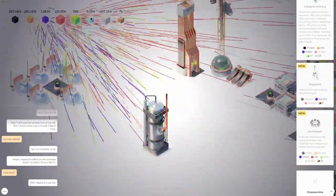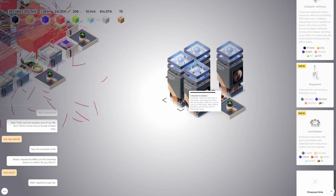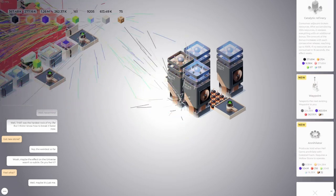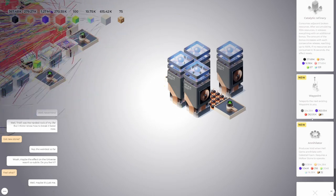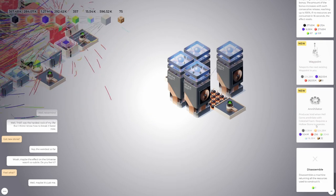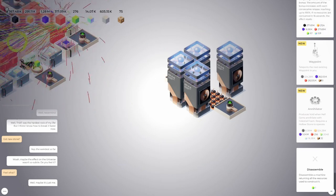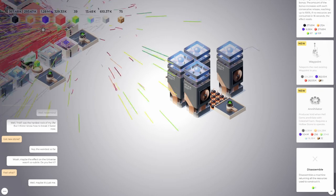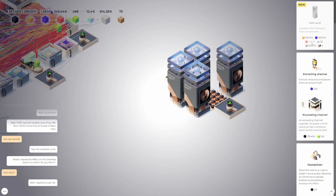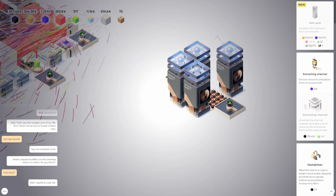Are we losing our chromolets? We should get bursts from these irradiators. Waypoints — teleports the next existing waypoint to you. I still have no clue what this does. Annihilator produces void when hellgems annihilate with celestial foam — requires a holostone. We need 8 million up here, 500k of the Elmarine, and 2k of the hellgems which we're not getting. In order to get the annihilator, we need to have the hellvault.